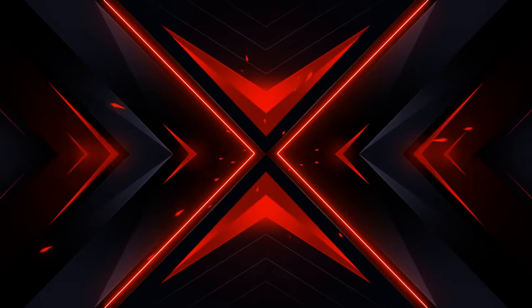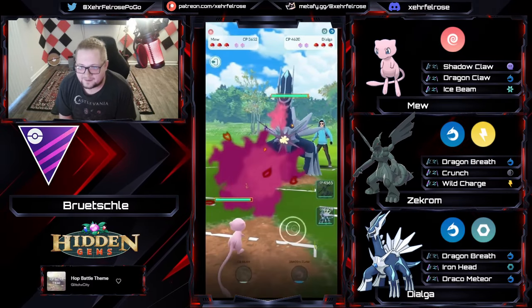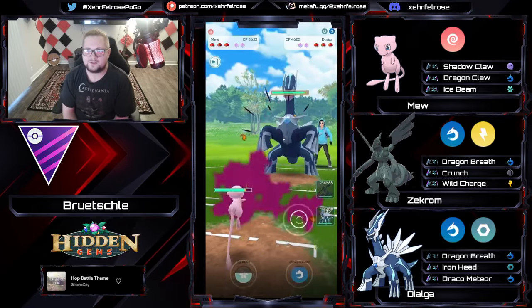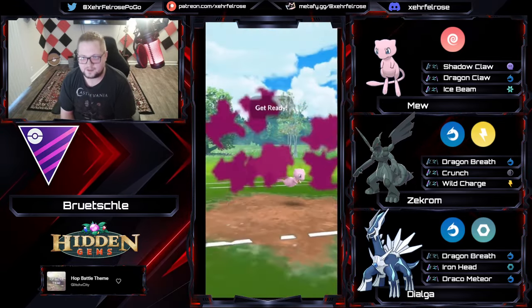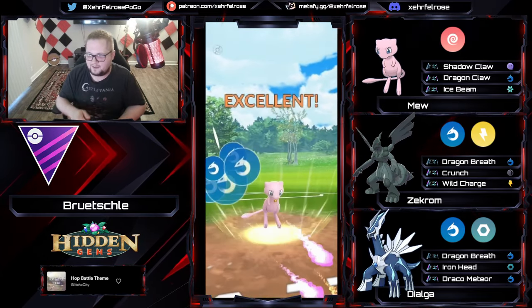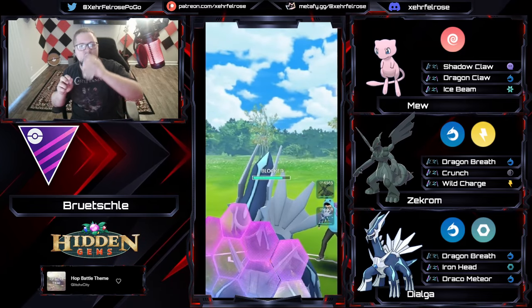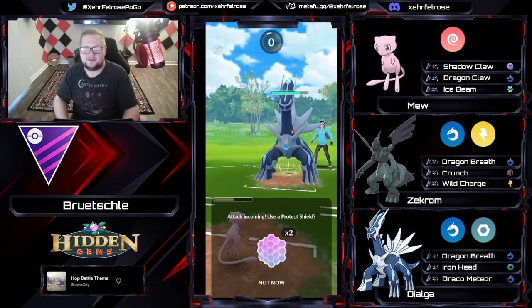Well played. We get a Dialga lead, and you can't really get out of this — if you switch into your own Dialga, they're going to get ahead on energy by one turn and outpace you to whatever move, and obviously Zekrom just takes super effective damage. No bueno. So Dragon Claw, the flurry of Dragon Claws has commenced.